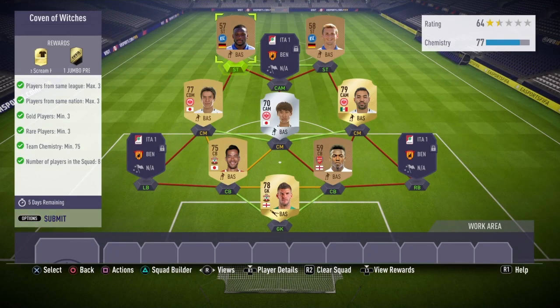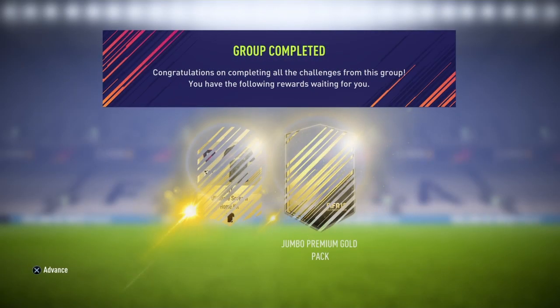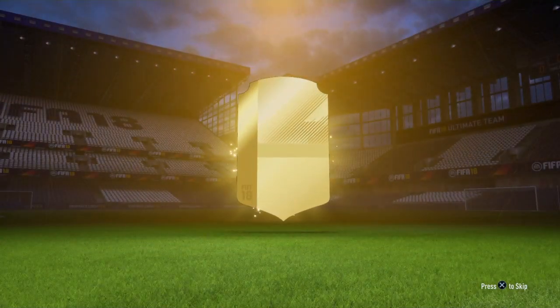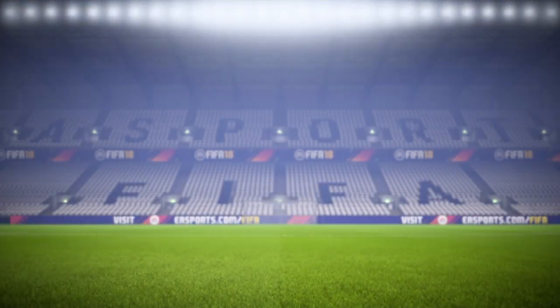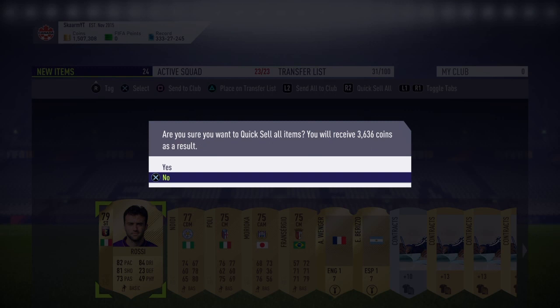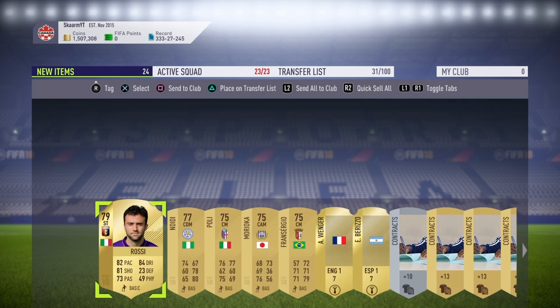That is going to be the SBC, guys. I'm going to go submit it and see what I get in the pack — hopefully something good, probably not. Absolutely terrible pack, not good whatsoever. The pack discards for 3,600 coins — guaranteed profit.